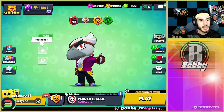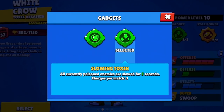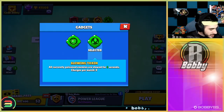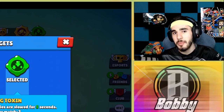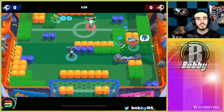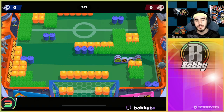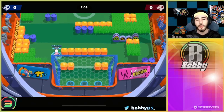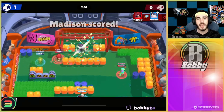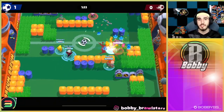Coming in at number 2 we have Crow's Slowing Toxin. This gadget slows every enemy brawler hit by a Crow shot for five whole seconds — which is extremely broken. Crow's shots are very easy to hit by the way. In gameplay, just 10 seconds into the game we got a triple slow which led to two kills. It matches really well with brawlers like Belle, Piper, and Brock — other sharpshooters who can easily take down a slowed opponent.